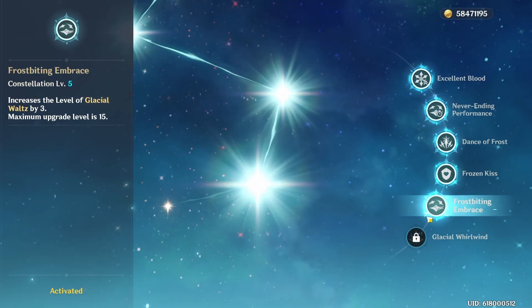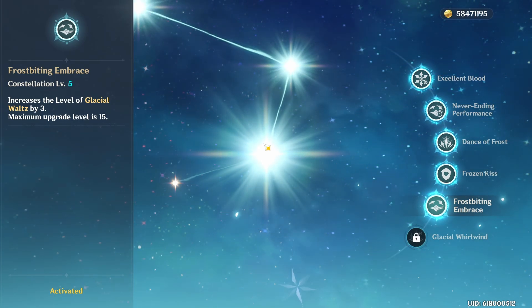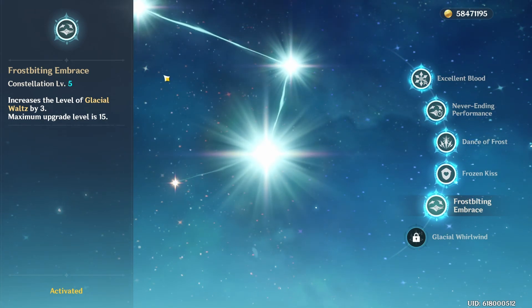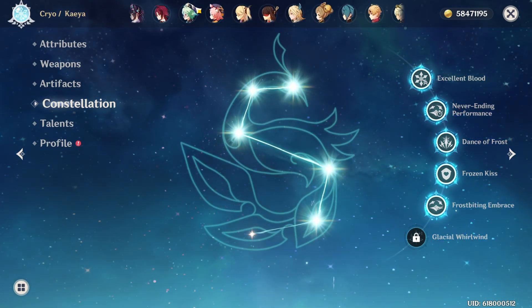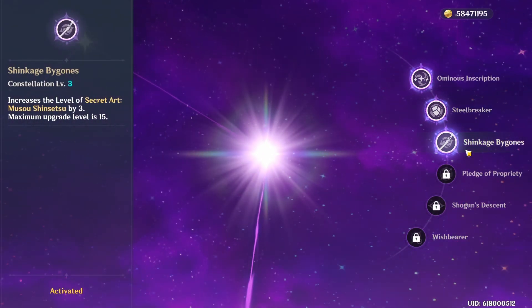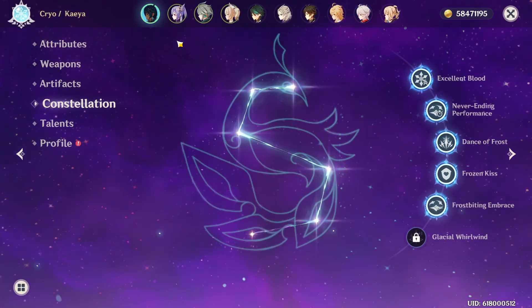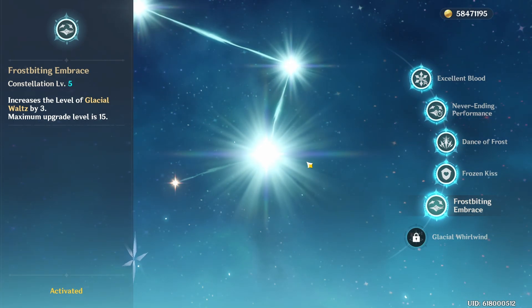His C5 is a very powerful constellation. Kaeya is similar to characters like Xiangling, Heizou, and Beidou, where the vast majority of his damage comes from his elemental burst. Three levels on his elemental burst is very, very significant — similar to Raiden Shogun, where her C3 is in most situations her highest DPS constellation, even higher than her C2. The same applies to Kaeya: his C5 is going to provide a lot of damage, given that most of his damage already comes from his ult.